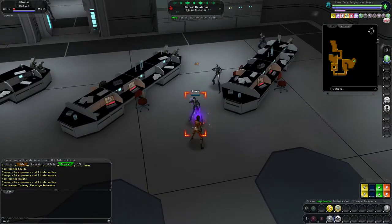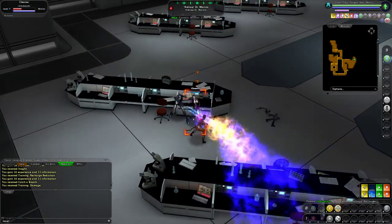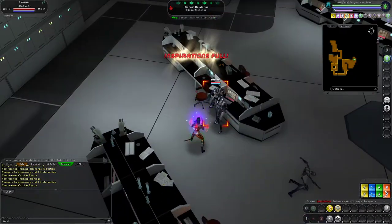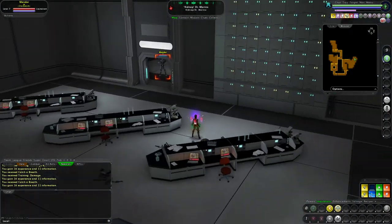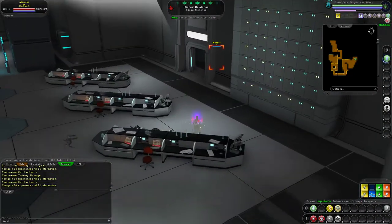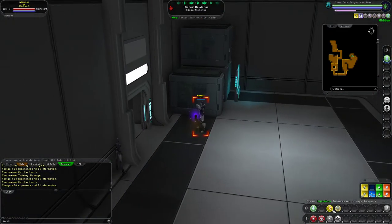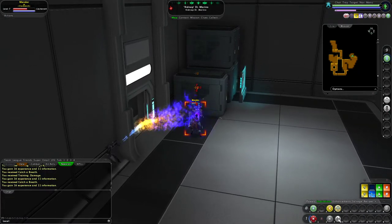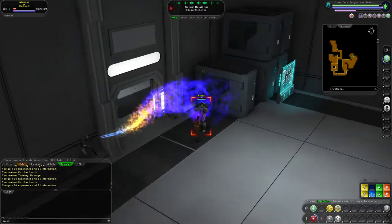What you're really seeing is kind of how this character is going to play when she has SOs, because these bonuses are basically adding as much to the power as a bunch of single origin enhancements would add. We don't need endurance right now with this character, so we'll just go ahead and use it. Let's hit the lieutenant to get the extra damage bonus — with a crit or Assassin's Strike I hit the lieutenant first.